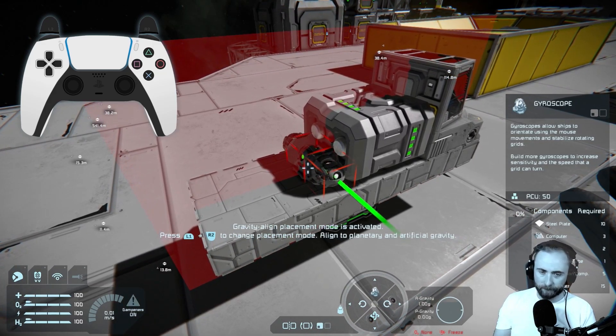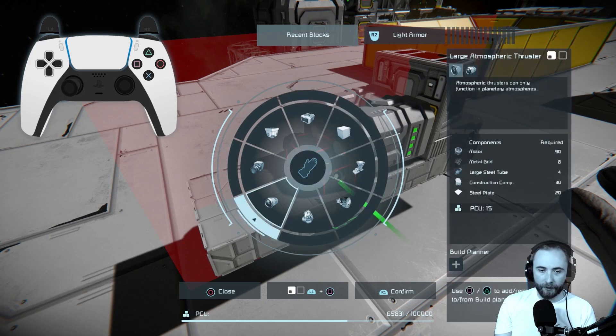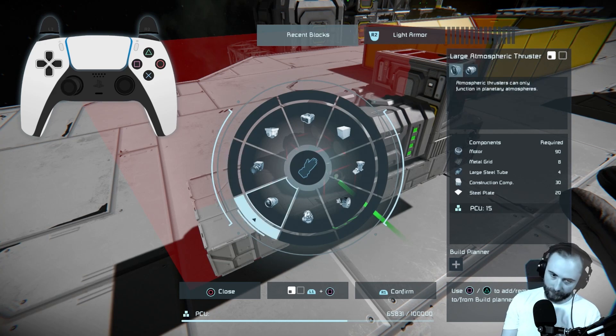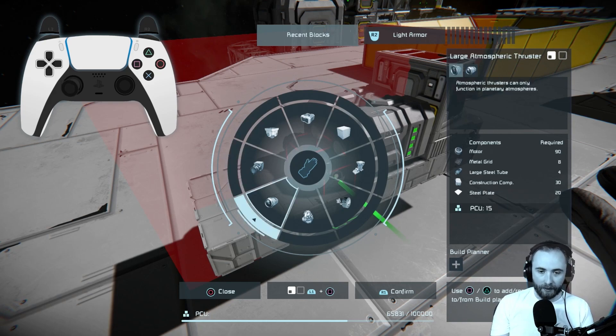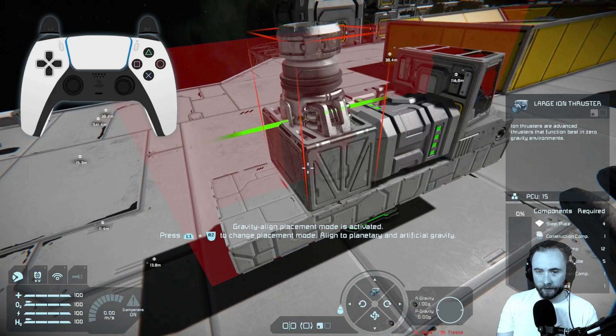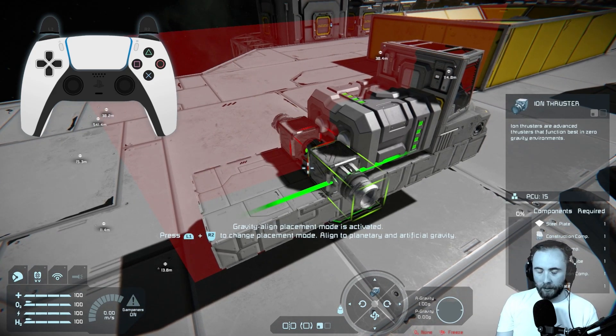There are three types of thrusters: ion thrusters, atmospheric thrusters, and hydrogen thrusters. Ion thrusters will only work in space. Hydrogen thrusters work in both space and atmosphere. Atmospheric thrusters work only in atmosphere. As we're only building a small spacecraft for space travel, we're going to use the ion thrusters. I'll confirm these — there's a large one and a small one, and for this grid I'm just going to use the small ones.